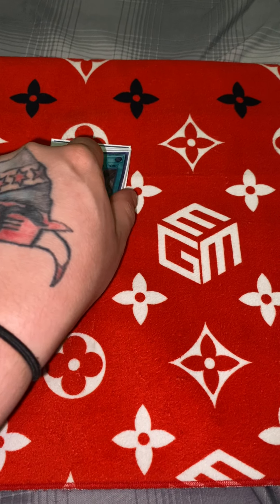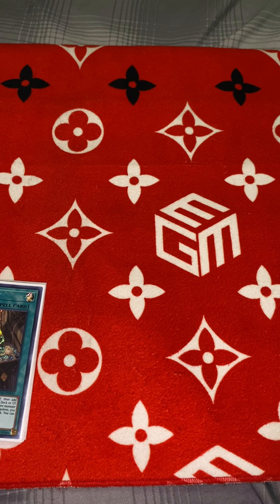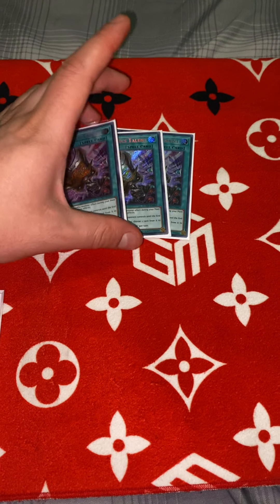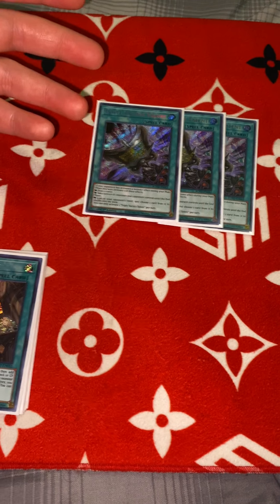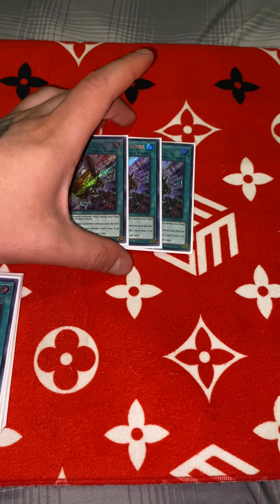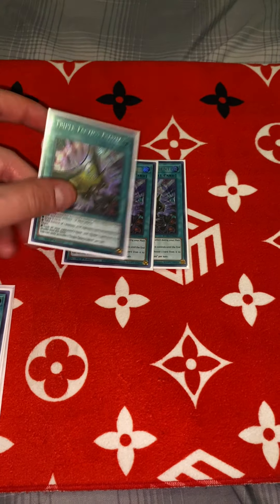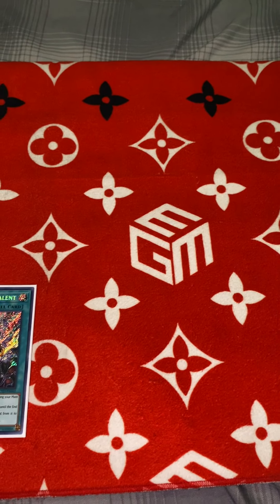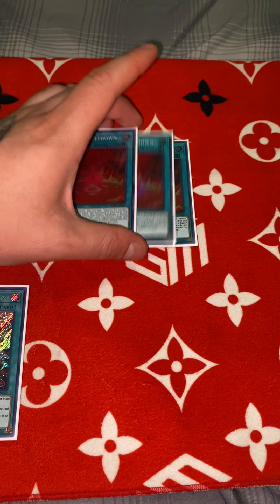Next we have three Triple Tactics Talent — these cards are amazing. They give you three options: a Change of Heart, a Pot of Greed, or a Delinquent Duo-style effect to pluck a card from their hand. If they Ash Blossom your Nadir Servant, Tactics is there to draw or interact. For field spells, we have three Magical Meltdowns so Invocation searches Alister and enables your Invoked plays, plus one Terraforming to search Magical Meltdown.